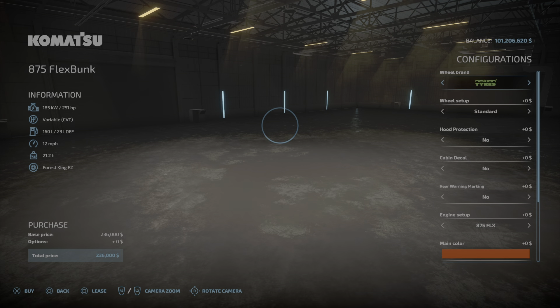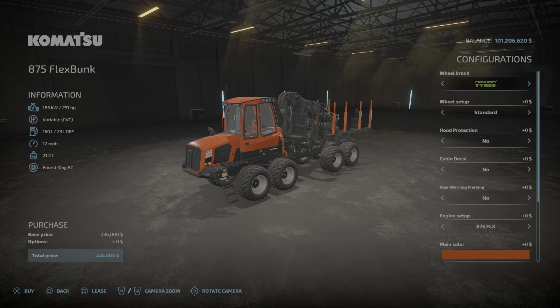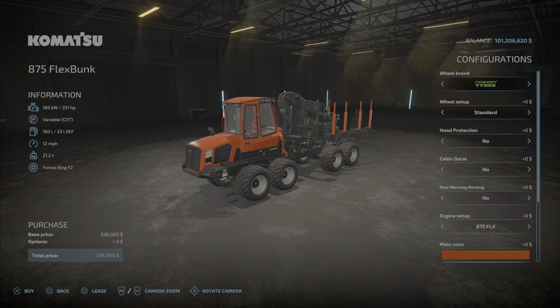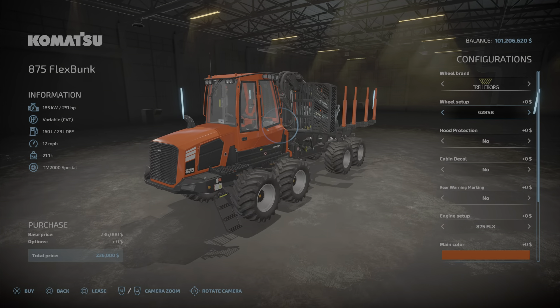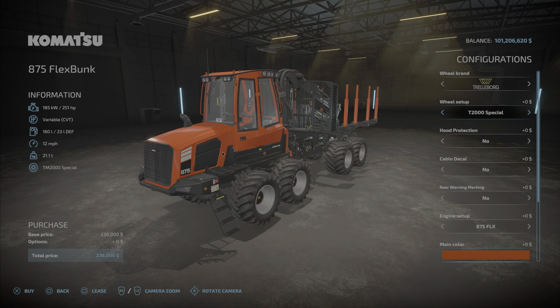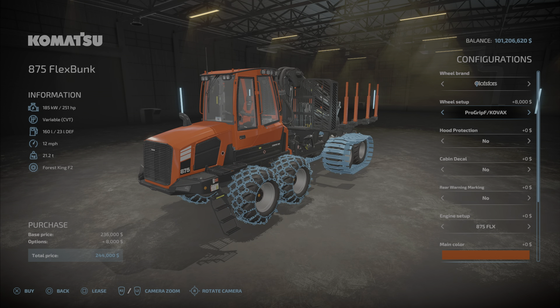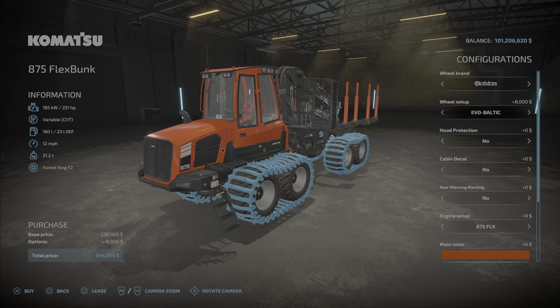They all have exactly the same configuration, so we're just going to go through one of them. We have Nokian, Trelleborg, and Olyphars for tire options. Nokian has standard and wide. Trelleborg has a couple of different options. And Olyphars has the standard choices, as we're always used to.